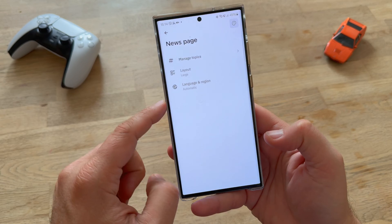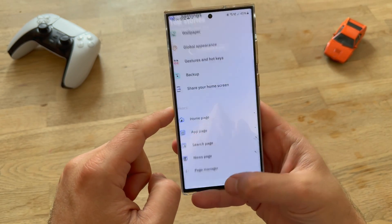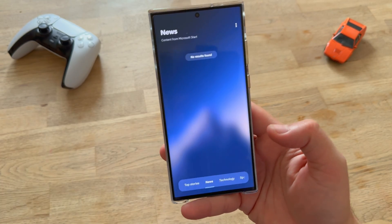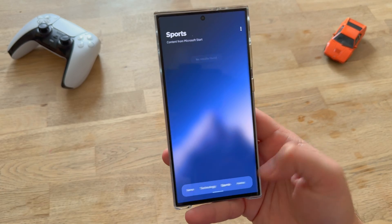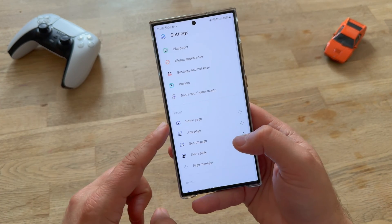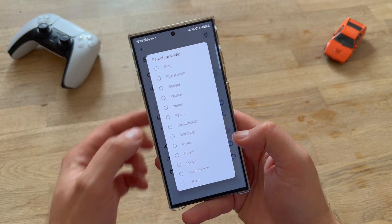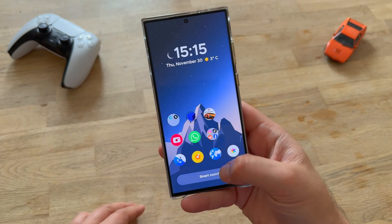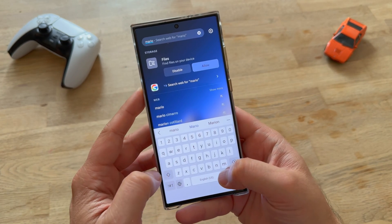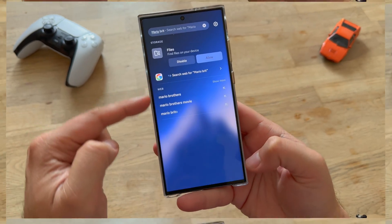The news page is here — Topics, Layout Large. Can we change this to Google? I don't really want to have Microsoft Start, but there are anyway no results here. You have the layout and the language region. The homepage and then the search page — we already reviewed this one. Search provider is set to default, so let's do Google. Let's type Mario Brothers. Yep, that works, by the way.